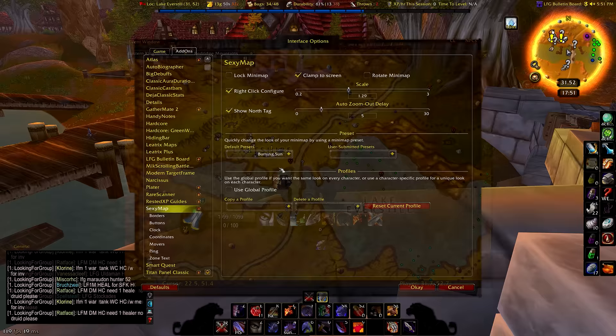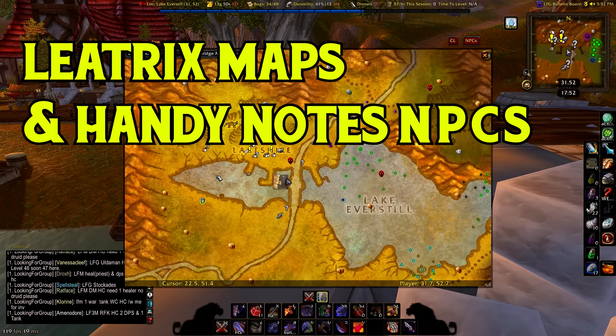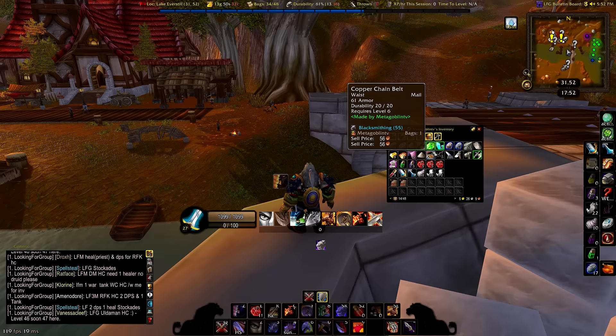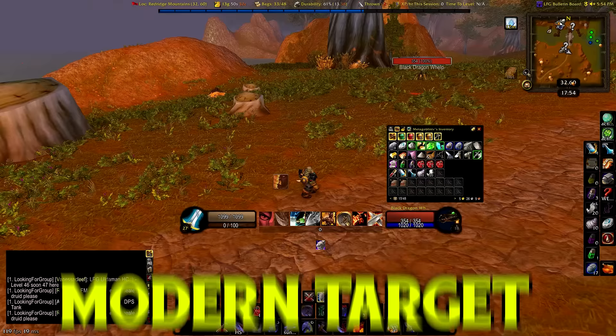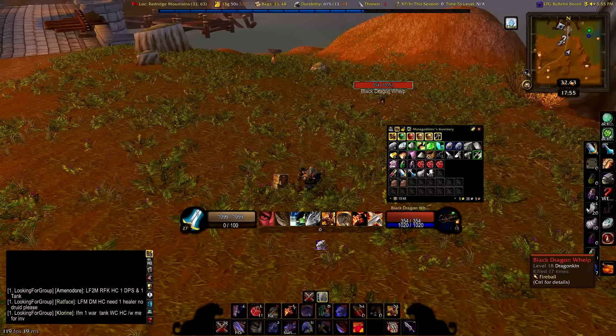You can totally customize Sexy Map to your heart's content. Modern MMOs tell you where NPCs are on your map by default so you don't have to talk to a guard. With the Leatrix Maps add-on, you can see trainers like the Herbalism Trainer, Ammo Vendor, Gunsmith, or Poison Supplier directly on the map without tabbing out to WoWhead. If you're playing Classic Era, you'll also want: Better Vendor Price to see vendor prices, Classic Aura Duration to see buff and debuff durations, Classic Cast Bars to see enemy cast bars, Modern Target Frames to see HP amounts on mobs and NPCs, and Plater to improve nameplates.